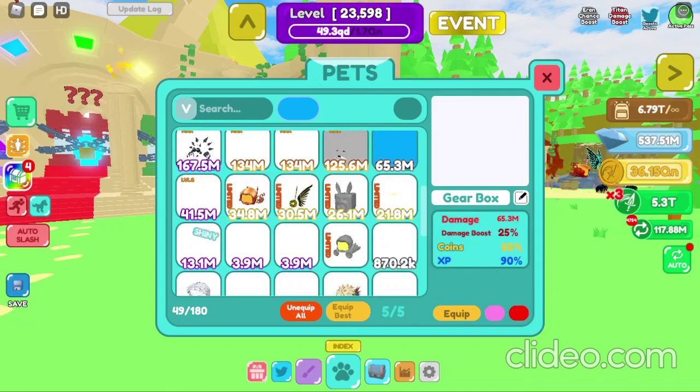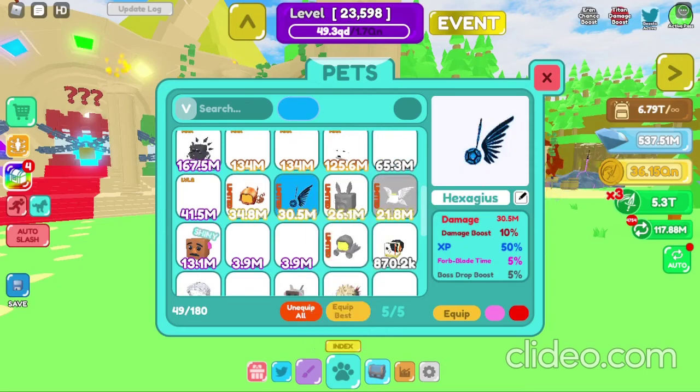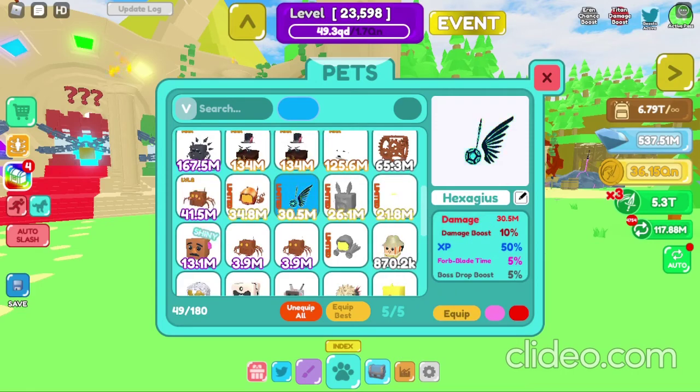Here's the Hexagius. So the damage is 30 million — pretty decent. The damage boost is 10 percent, which is useful, plus 50 percent XP. Yes sir, this is actually pretty good.